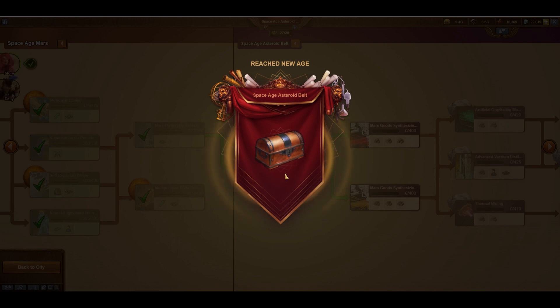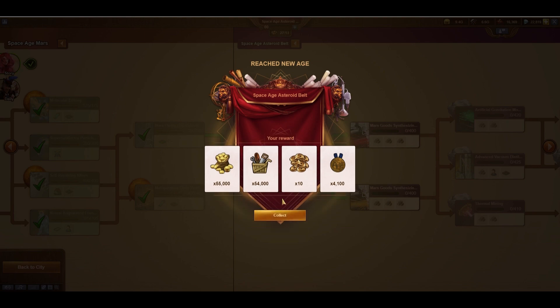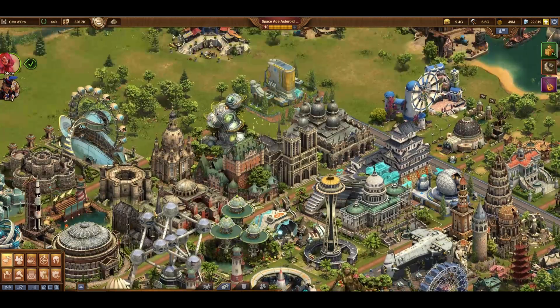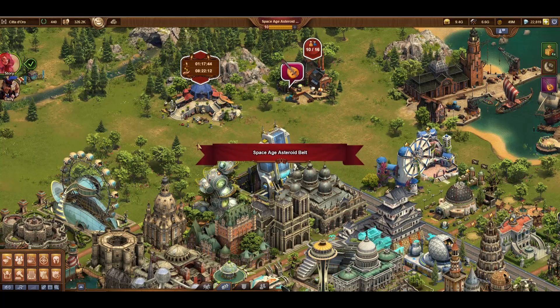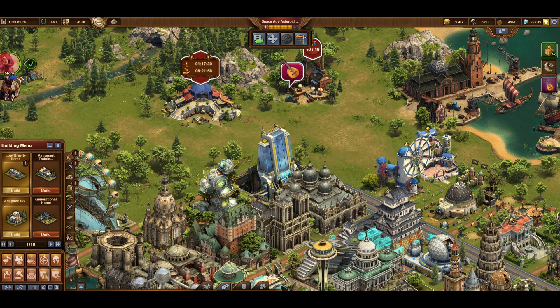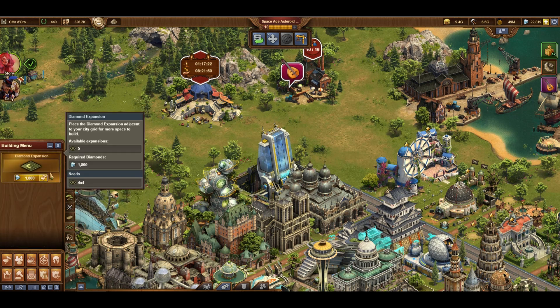I have some celebratory messages, some prizes, and a shiny new town hall with some fireworks. I get a medal for making my Mars colony independent, and I get to look at all the new buildings that are available to me now, along with some diamond expansions.